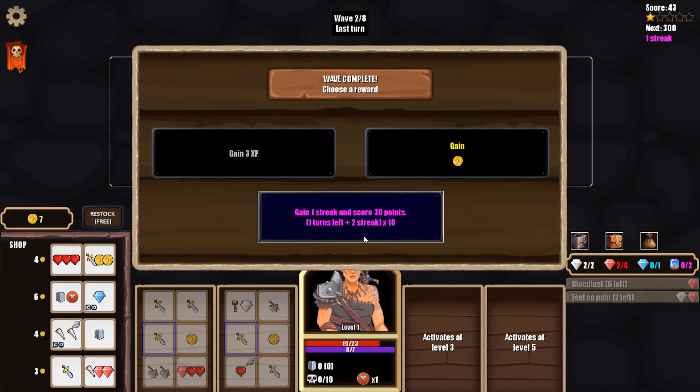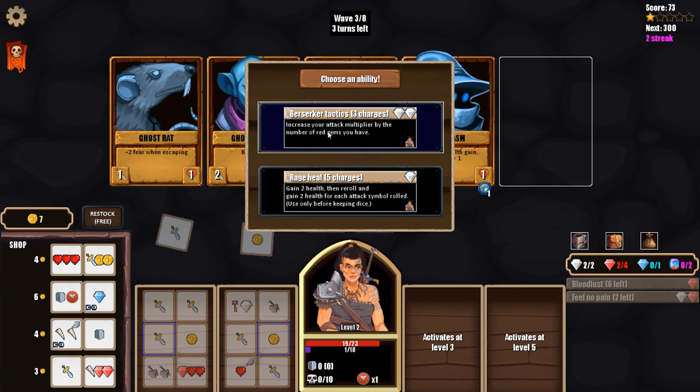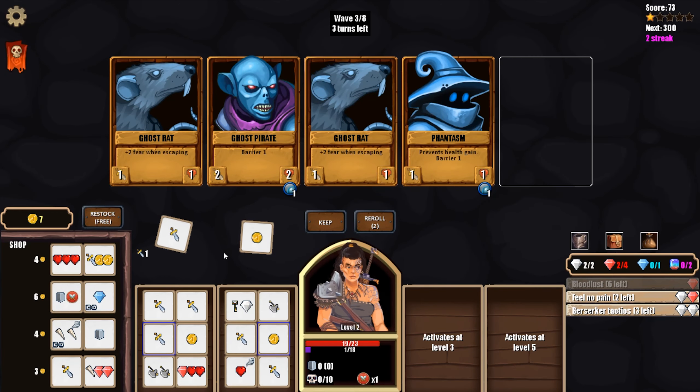Score streak, one gold — give me this streak. We'll level it up. Berserk attack — increase your attack multiplier by the number of red gems you have, but it costs two white gems. We only have one white gem, but obviously this is very powerful because we can frequently have a lot of red gems. Or we can get Rage Heal — gain two health, re-roll, and gain two health for each attack symbol rolled. Having some HP regen does seem like we might need that, and it's cheaper. No, because we already have a heal that maxes our HP. Give me the other one — I don't know if we'll use it, but it'll exist, which is valuable to us.